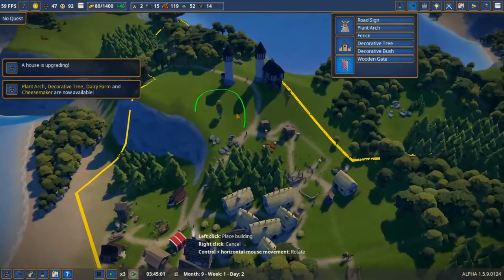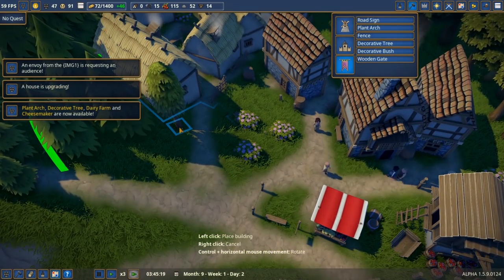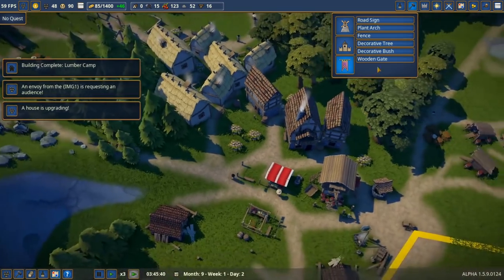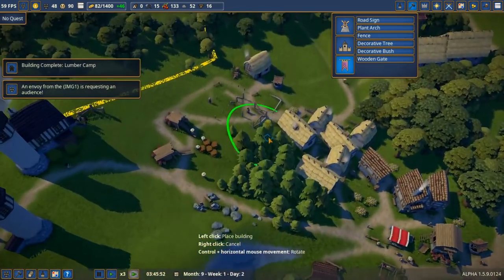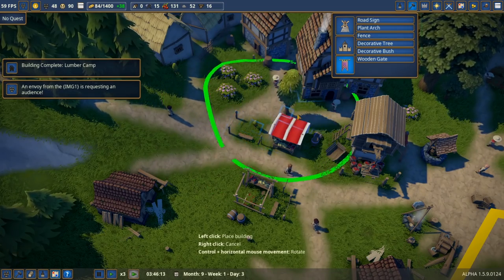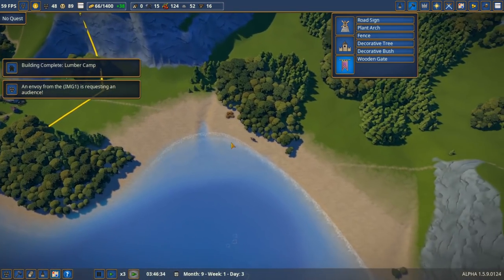Let's put some decorative trees down in our town to buffer the lumber mill. We'll put a tree there, maybe another one here. Two trees — big spender over here with two trees, I know.